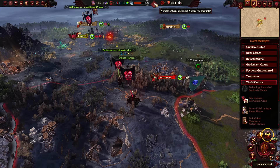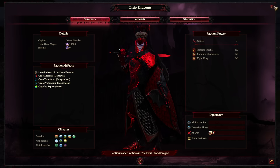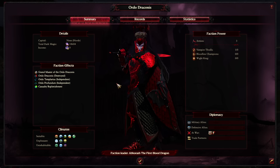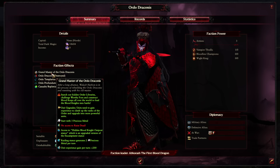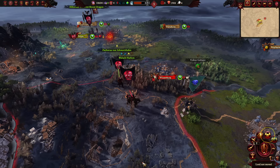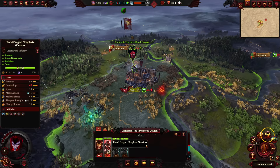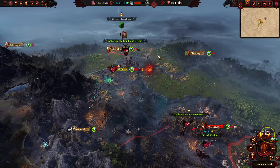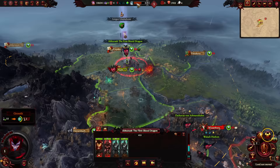This unlocks the Order and the next Worthy Foe encounter. Does switching to Aberash change how the faction functions? No - Grandmaster of the Order of Draconis is still Wallach. Aberash has spawned immediately on the map with Blood Dragon Neophyte Warriors and Bloodkin Thralls. The question is where the Witch Hunter Threat will spawn - around Null and Blood Keep, near Aberash, or near Wallach? We'll find out relatively soon as the threat meter is climbing fast.